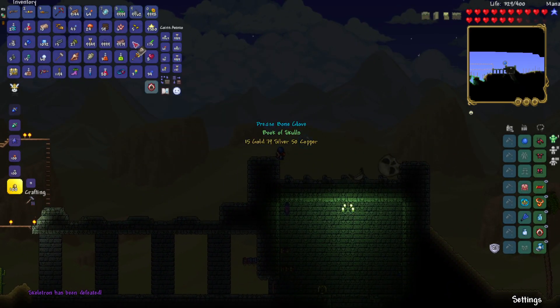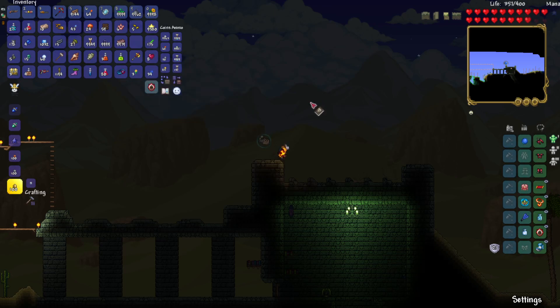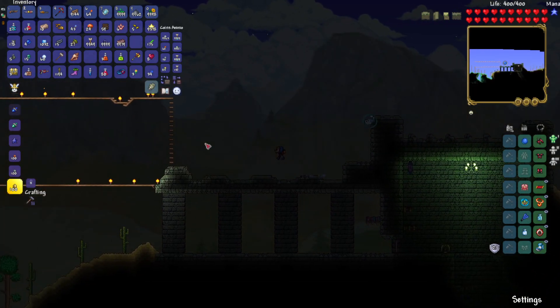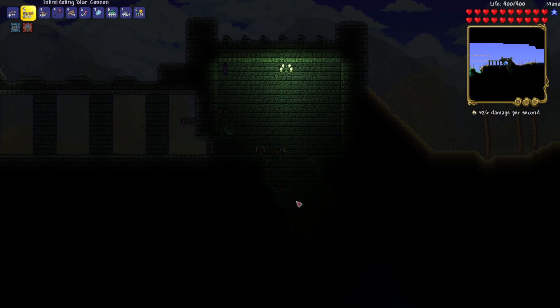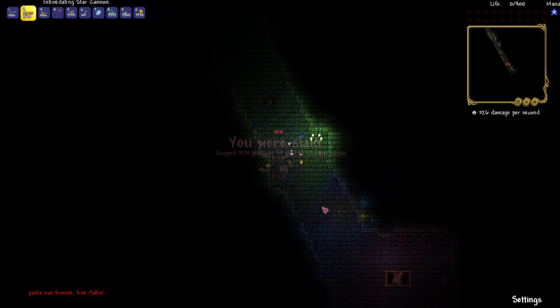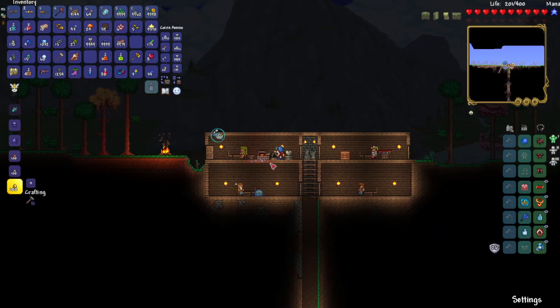A meteorite just landed — of course! This isn't expert mode, so we get the rare drop. The meteorite landed all the way over here, so we just have infinite meteorite then too. I've already used 500 falling stars. 7473 platinum — I used 2000 platinum reforging stuff, and then it dropped 2000 back. Okay.